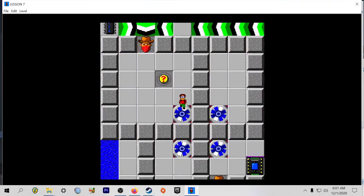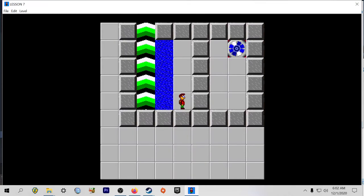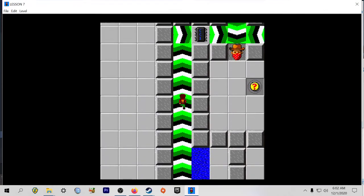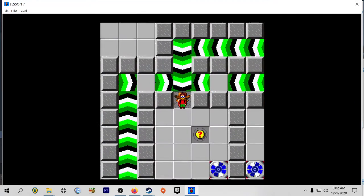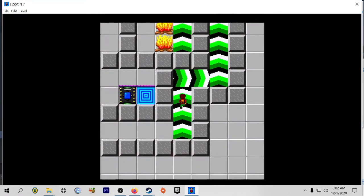I guess that did that. Stop it! And that block closes after us. So we can swim. Hit that. Now we can come down here and collect this chip.